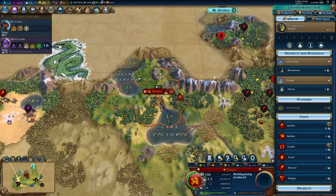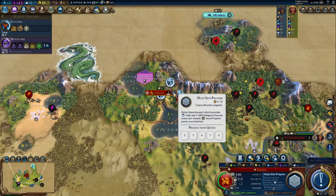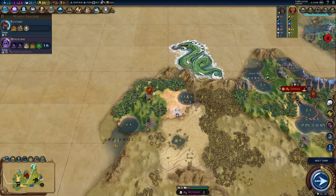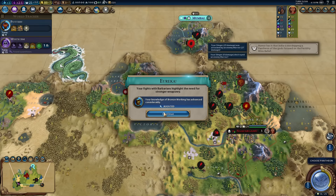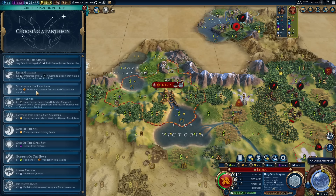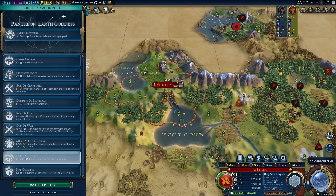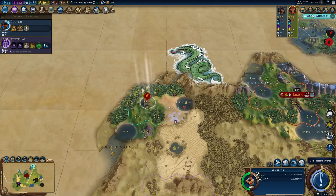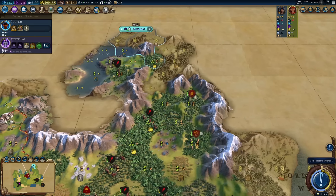I wouldn't normally do this, but I'm going to start the Holy Site prayer project to get my first prophet now — let's get prophet points rolling. My warrior will keep exploring the map. Fertility Rites appeared as a pantheon option — interesting. But I'm going to go Earth Goddess because mountains are always breathtaking in appeal, and I would like to get as many breathtaking mountains as possible. It's not necessarily the best pantheon but it is the most fun.